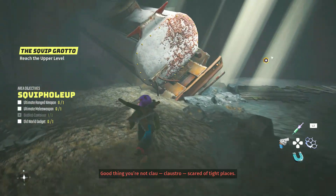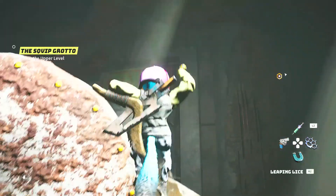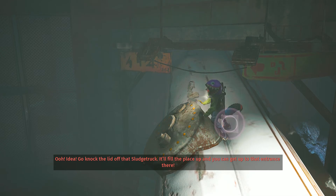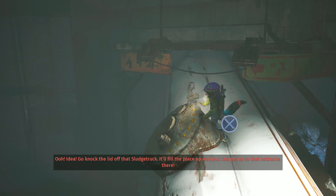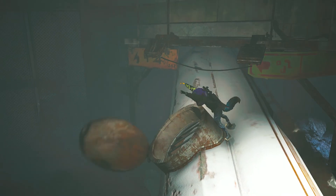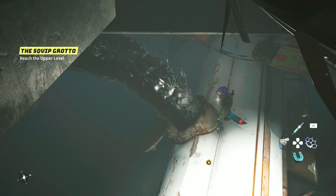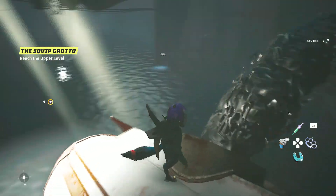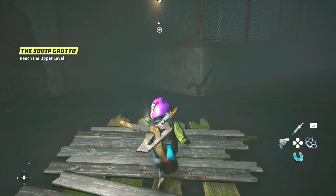Okay, idea — what's this? Go knock the lid off that sludge truck; it'll fill the place up and you can get up to that entrance there. There we go. So I was having trouble with this and I didn't know I had to do that — so now I can actually jump.